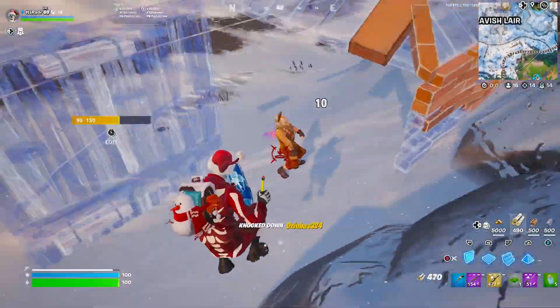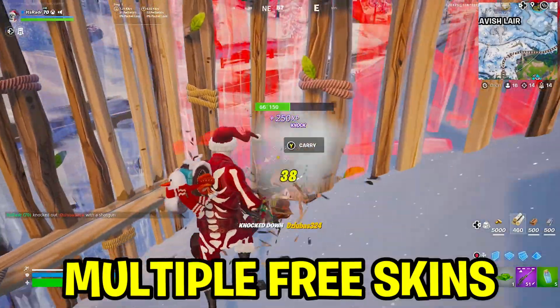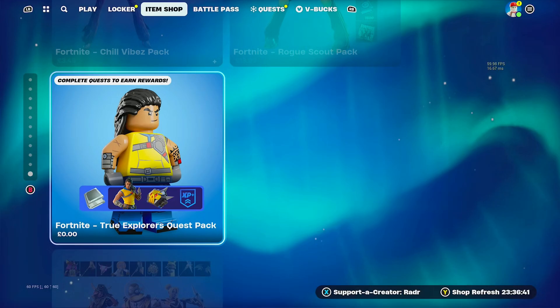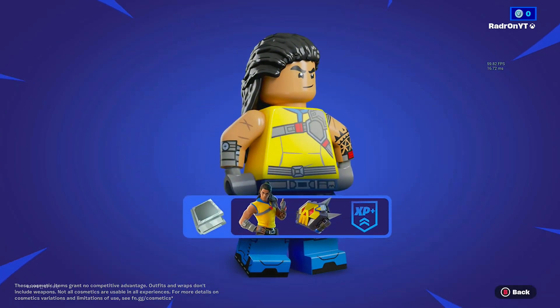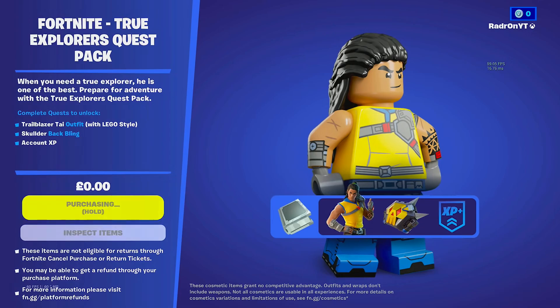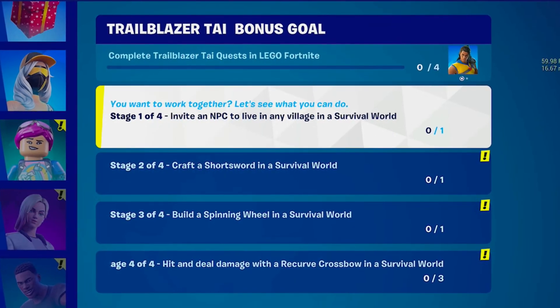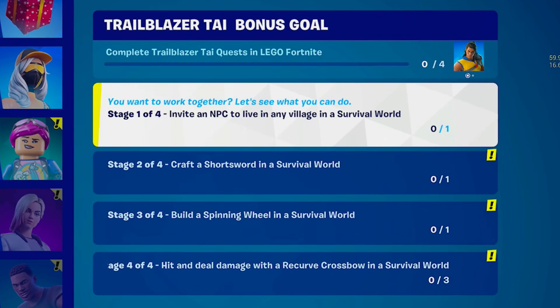There are also a load of free skins you should grab before they go away. If you haven't already got the Trailblazer TIE skin — the Lego skin — go to the item shop, where you can claim it for zero V-Bucks. To unlock it you just have to complete a set of really easy Lego quests. I did it super fast, so make sure you get the Trailblazer TIE skin.